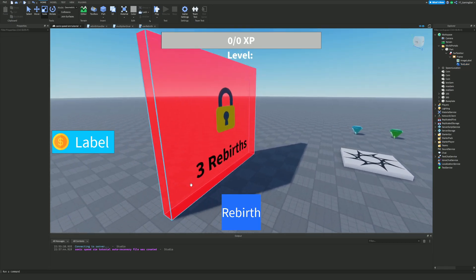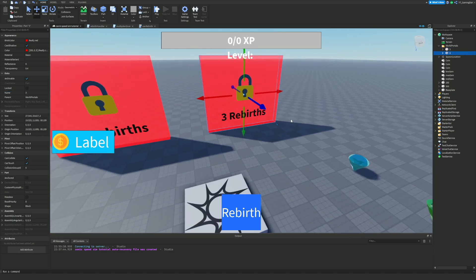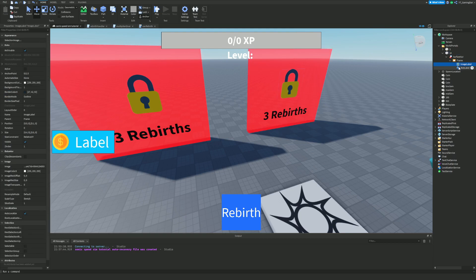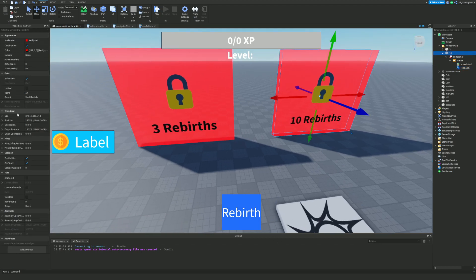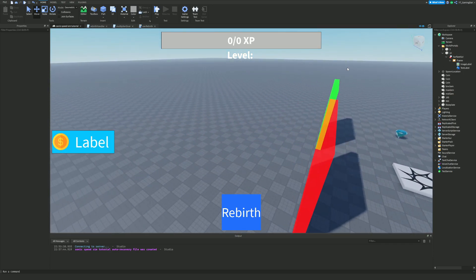So we have a world portal requiring 3 rebirths. I'm going to rename this Part to '3'. Now I want to make a new portal that requires 10 rebirths - duplicate it, put the text to '10 Rebirths', and rename that Part to '10'. Keep in mind you don't need to use 3 and 10 specifically - these values are personal preference and you can change the fonts and appearance too.